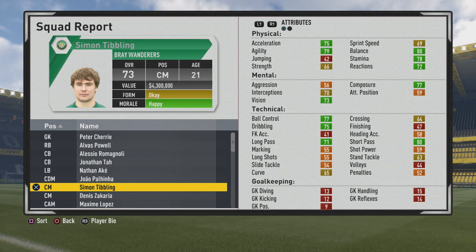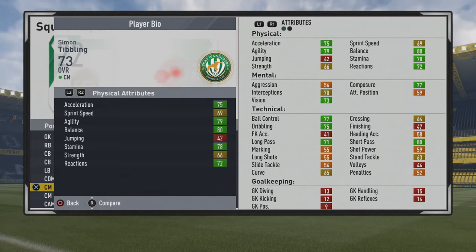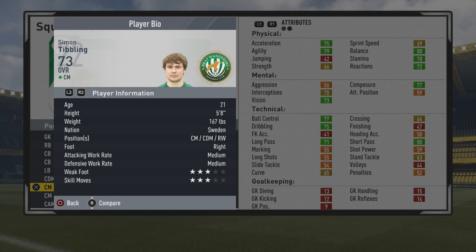Welcome to this player goal test where we're going to take a look at Simon Tibbling. He's a 21-year-old center mid who has a 73 overall. Some really nice stats from the start. I have enjoyed using him the last few FIFAs, and it looks pretty good this year as well. Not the biggest gap between his overall and potential, but still a solid player nonetheless.